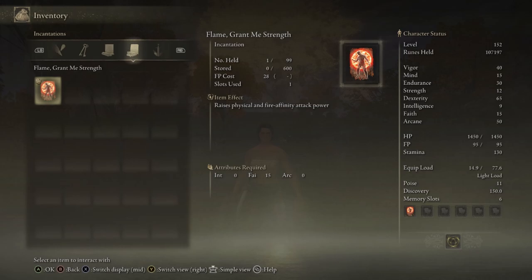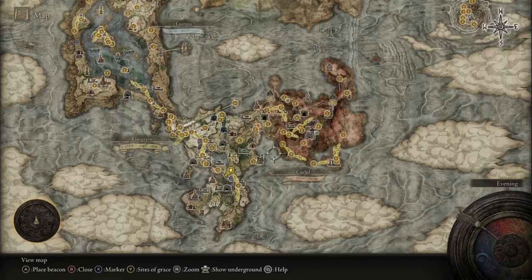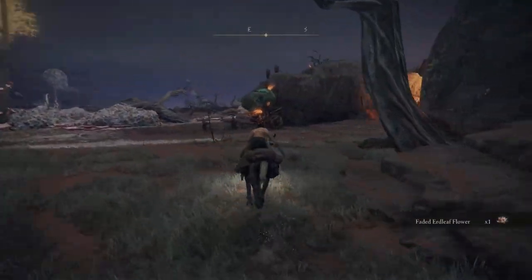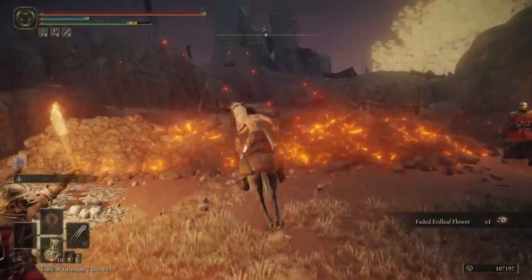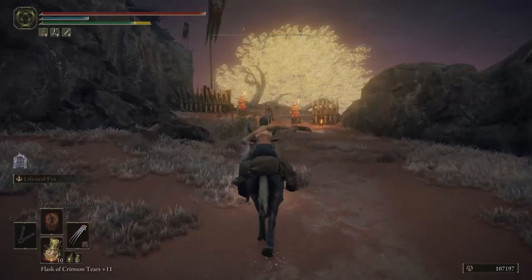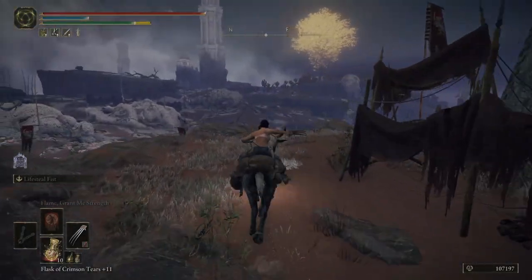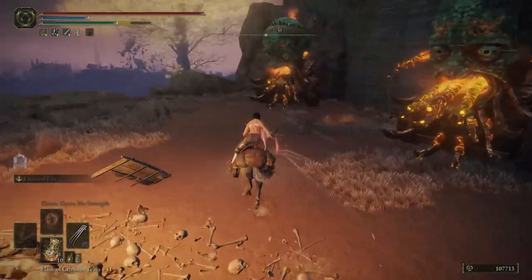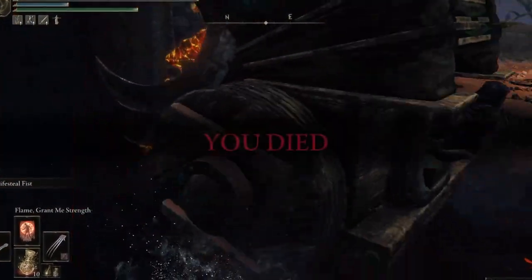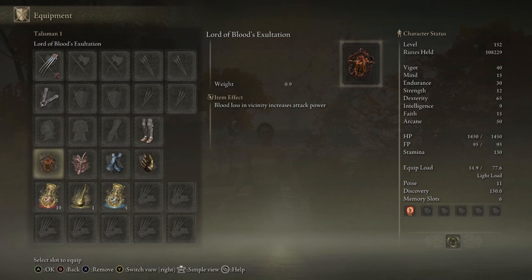Flame Grant Me Strength raises your physical attack power as a buff, and you need a Finger Seal to cast it. To get it, head to Fort Gael — that's the Site of Grace you want. It's a bit hard to show on the map but it's not far. Make your way up, deal with or avoid the knight, and the item will be on a body right there. Just quickly pick it up and get out so you don't die.